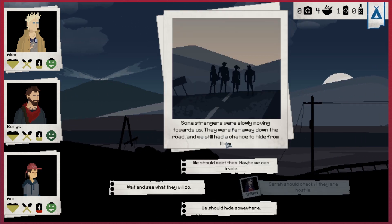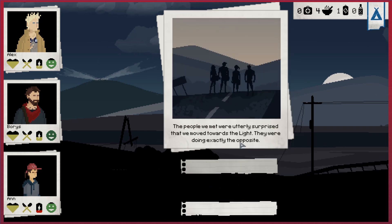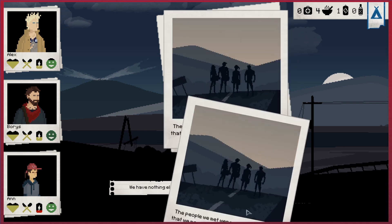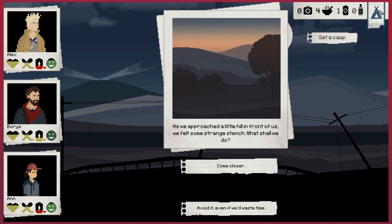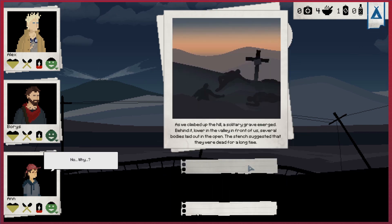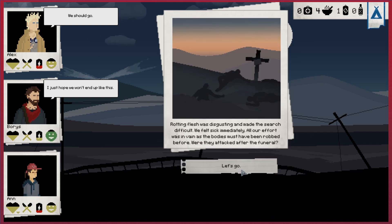Some strangers moving slowly towards us, we still had a chance to hide. We should hide somewhere and wait to see what they do. They look like travelers but they wanted to move away from the light. They wanted to talk - let's meet with them. They were surprised that we're moving towards the light; they were doing exactly the opposite. They were just pretty nice people.